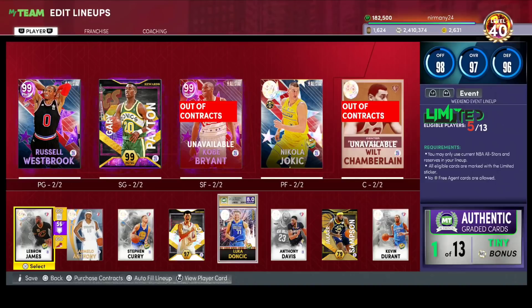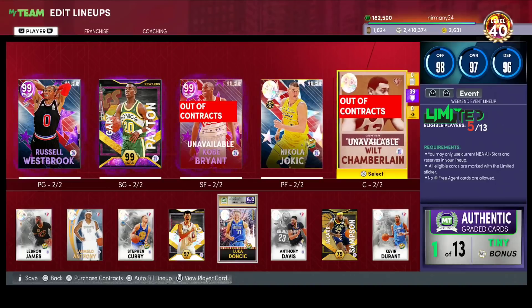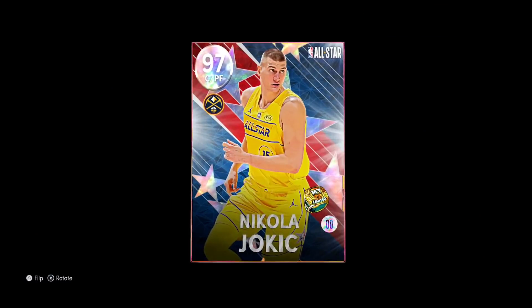What is going on guys, DBG here and today we're going to be doing a gameplay with the Galaxy Opal Nikola Jokic. The guy has got some speed. Here's one of those weird cards because one thing you don't associate with Jokic is speed. And I gotta say, he's quick. His best asset genuinely in-game is his speed, which is a bit of a surprise for Jokic.